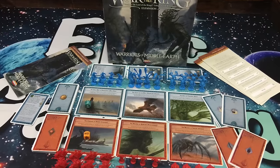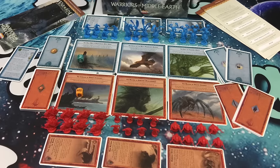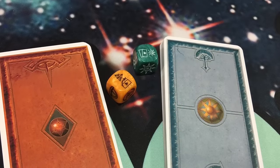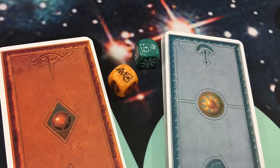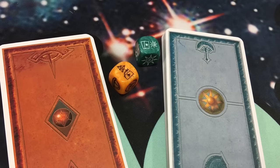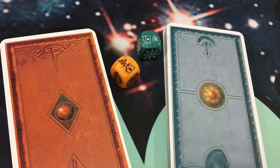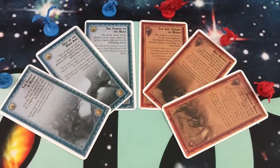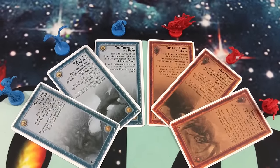Warriors of Middle-Earth is an expansion that brings factions to your War of the Ring thematic war game. The expansion adds a faction deck for the Free Peoples and Shadow Armies, and faction-specific dice that you'll use to trigger your different faction cards and to recruit faction units. There are also call-to-battle cards, which will be used instead of events in combat when those units are close enough to be called.